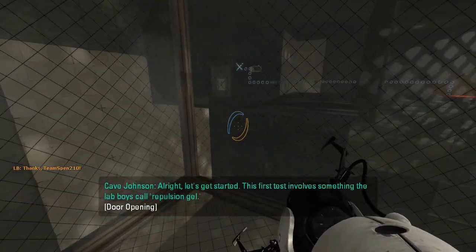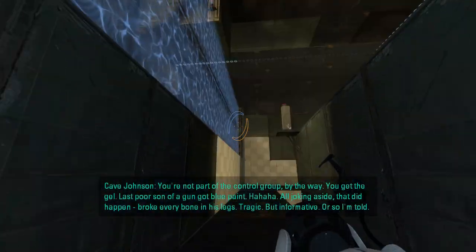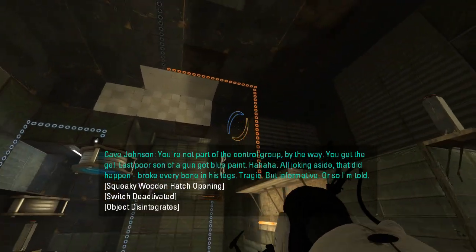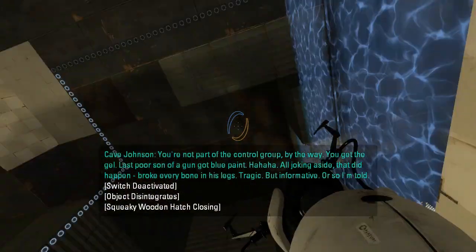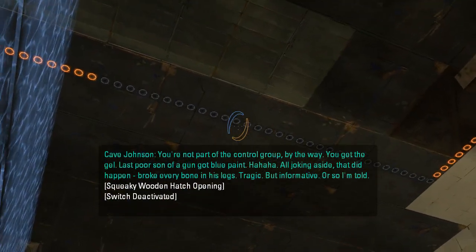This first test involves something the lab boys call repulsion gel. You're not part of the control group, by the way. You get the gel. The last poor son of a gun got blue paint! Ha ha ha! All joking aside, that did happen. Broke every bone in his legs. Tragic, but informative. Or so I'm told.